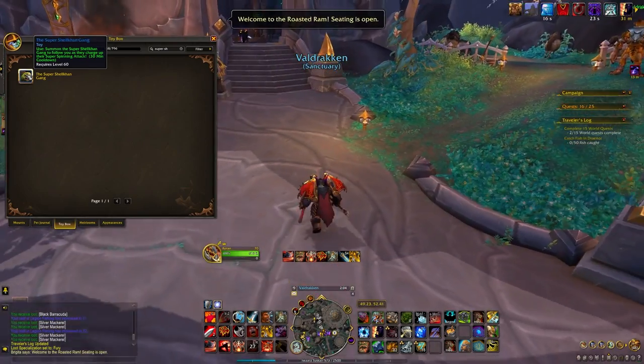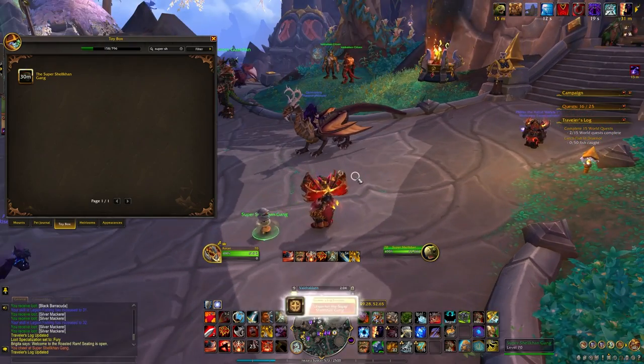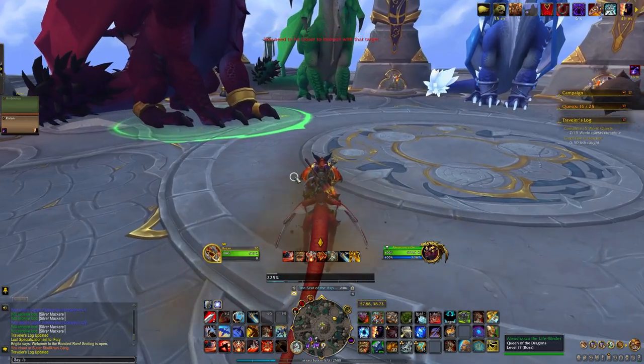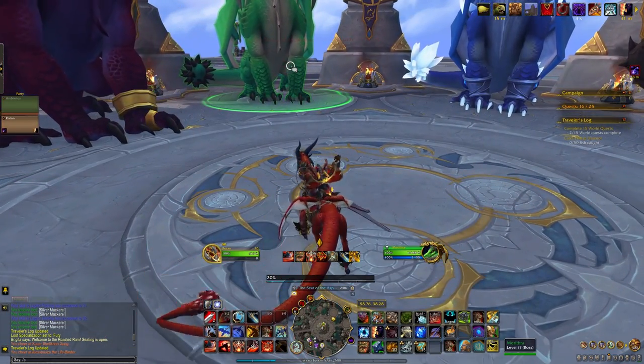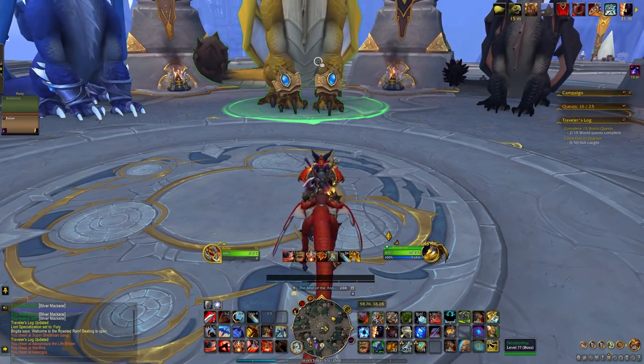In Valdrakhen, I pulled out my Super Shell Khan gang toy and cheered for them. I skyrocketed up to the Aspects and cheered for them. It's kind of strange that I didn't need to cheer for Abyssian in this case, but I did anyway because he's cool.